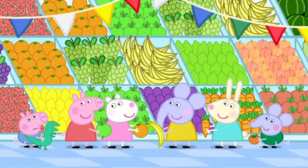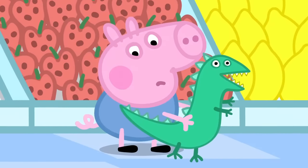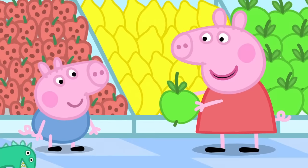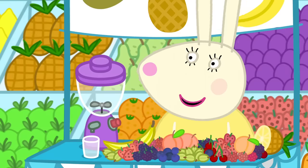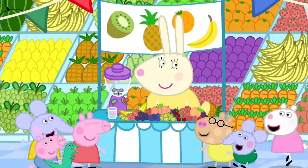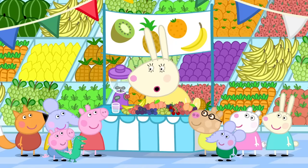'What's your favourite fruit, George? Is it bananas? Or oranges?' George likes strawberries the best. 'Strawberry.' George loves strawberries. 'Smoothies — get your fruit smoothies here.' 'Hello, Miss Rabbit.' 'What's a fruit smoothie?' 'It's a drink made from fruit. Would you like one?'